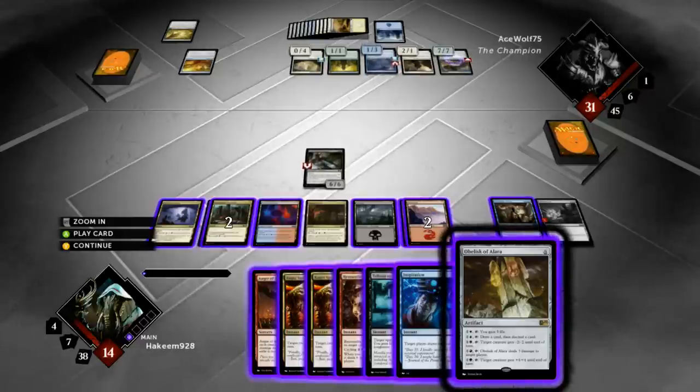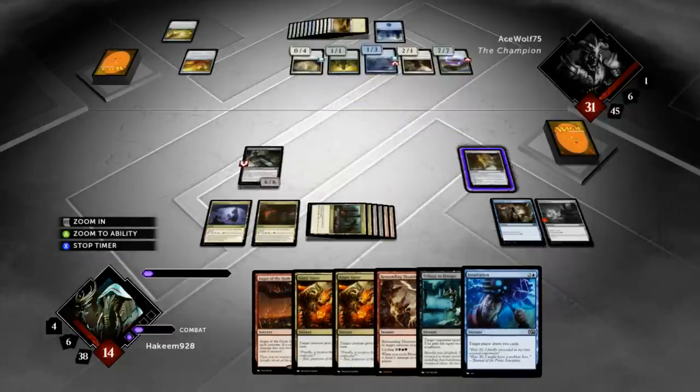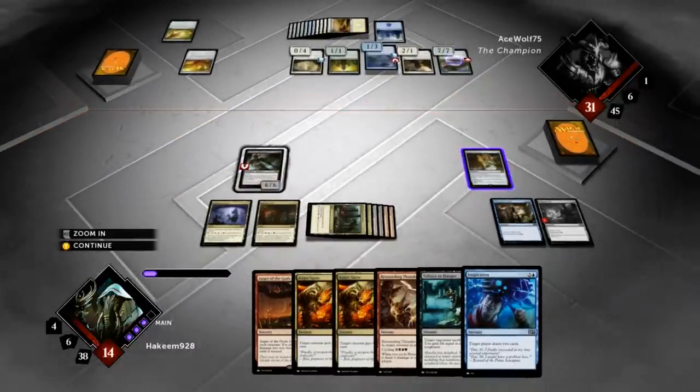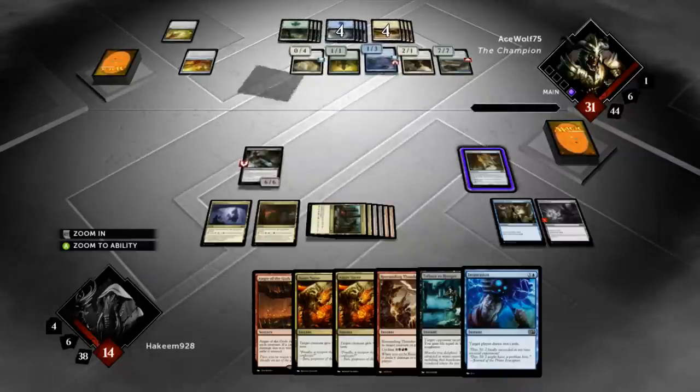I don't care about the seven life so much as the 7/7 trampler in play. He's cultivating again - I think that's like the eighth one he's cast. But I can get rid of the Worm - I can double Auger Spree it, or Spree plus Thunder. I'm going to play the Obelisk here. I need to keep the Savage Lands and the Arcane Sanctum open so I've got all my colors. That gives me all my colors. I'm not going to attack. Let's pass it over to him - he's got the big 7/7 over there, but I've got the plus four plus four mode on Obelisk.